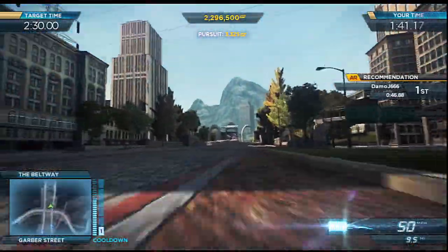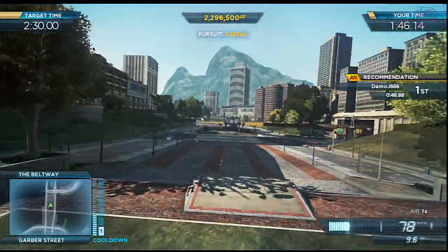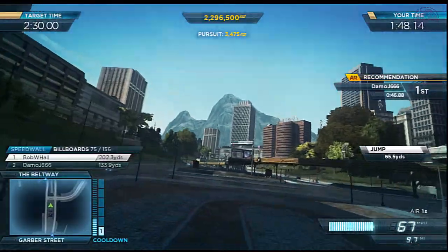All units in the search area, let's try and get a check on stationary positions. This guy might have gone to ground. Over. Copy that, proceed to next grid.